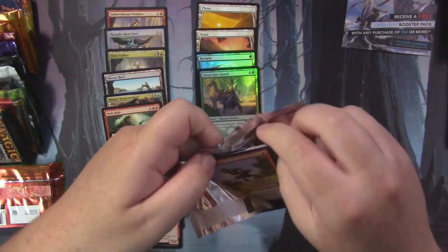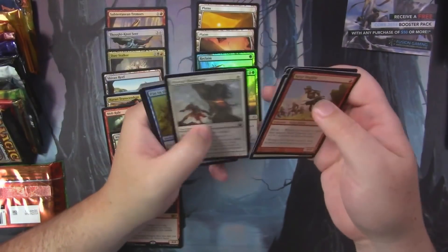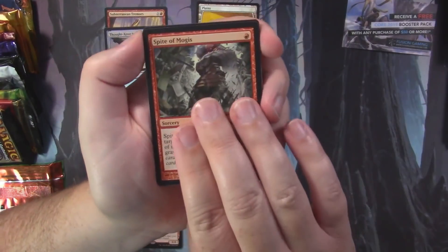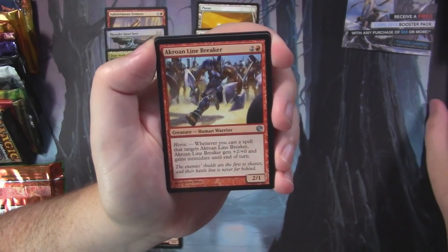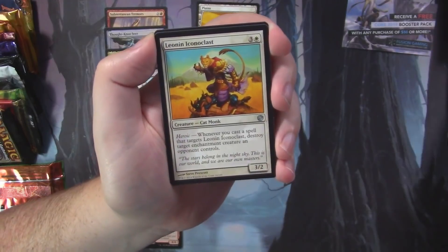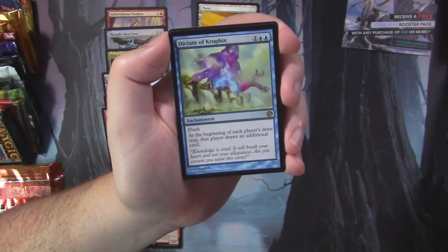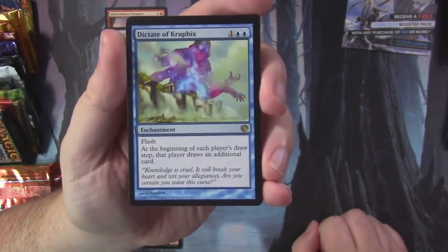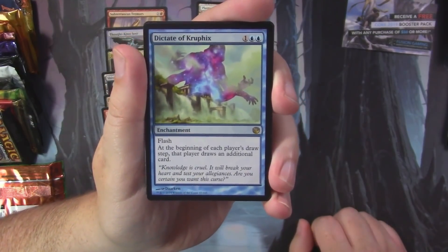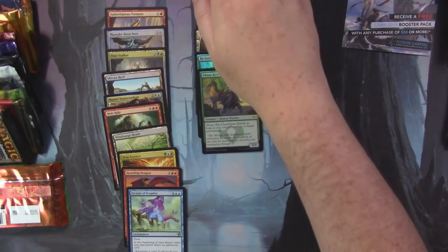Journey into Nyx is next — this is where we get into the enchantments and the gods. We've got Spite of Mogis, Akroan Linebreaker, Leonin Iconoclast, and Dictate of Kruphix — not a bad little enchantment, very fun to play with. For three mana, at the beginning of each player's draw step that player draws an additional card. It's another extra card-draw effect.